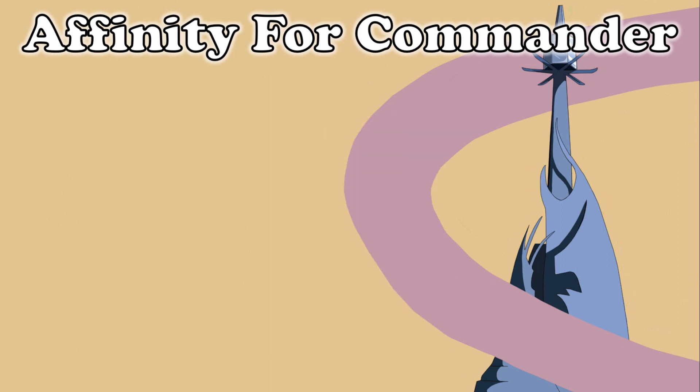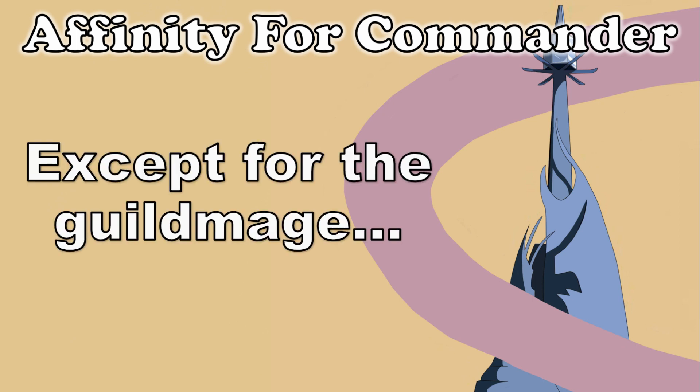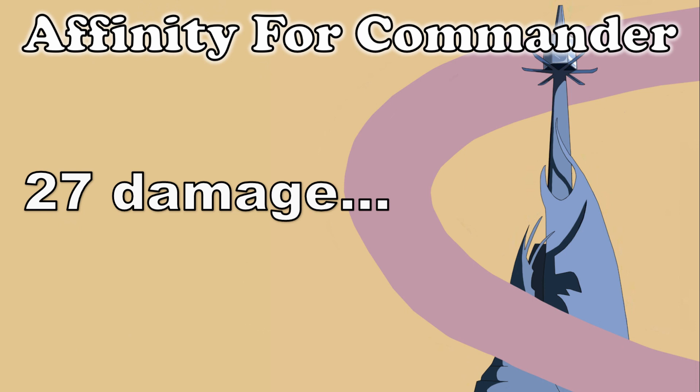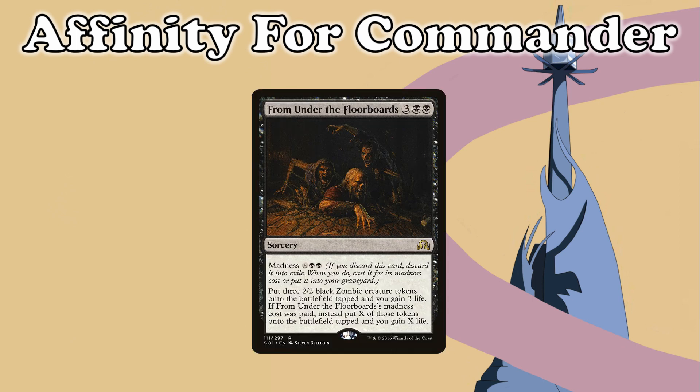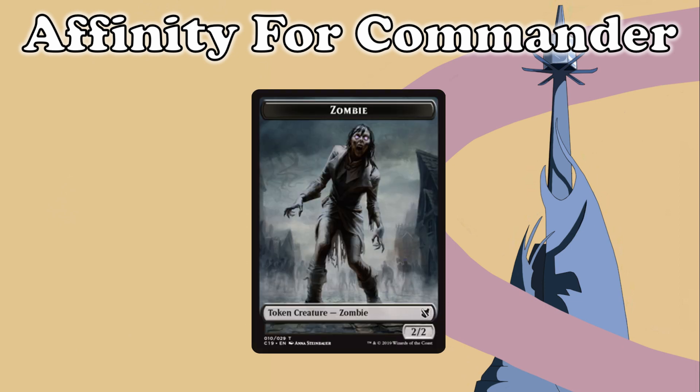Alex moves straight to combat, attacking Connor with all of his creatures. Connor blocks Thragtusk with his Magus, taking 32 damage, and Alex gains 9 life from his Roc's ability. Alex passes to Connor, who activates Anje's ability to discard From Under the Floorboards for its madness cost, making 8 2/2 Zombies, and moves to his turn.